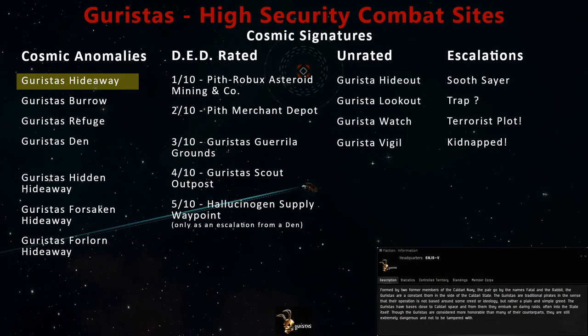Stay tuned to Riley Entertainment for more EVE Online combat site guides. In high-security Caldari space, you'll also find the Garista's Burrow, Refuge, and Den among the combat anomalies, as well as combat signatures named the Garista's Hideout, Lookout, Watch, and Vigil.